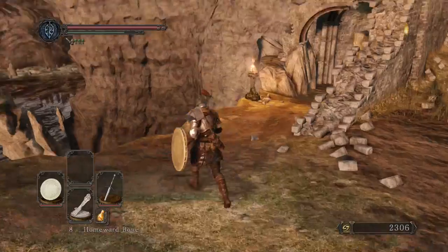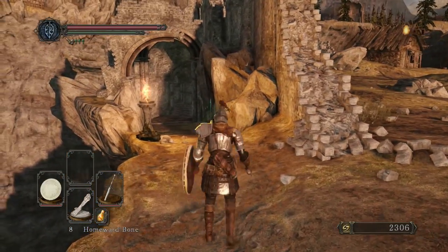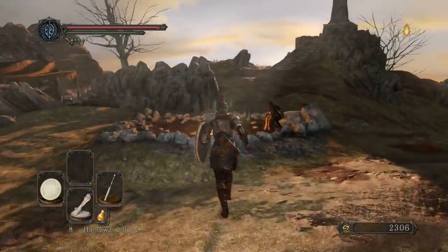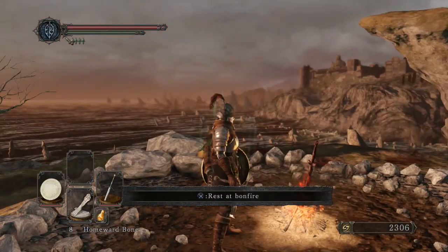Essentially, there is a way you can fall down and get to stuff over there, to the left of the flame. It's not that difficult. I would show it, but I honestly don't remember how I did it right now. But it's pretty simple — I found some of the stuff that you just kind of get from exploring.